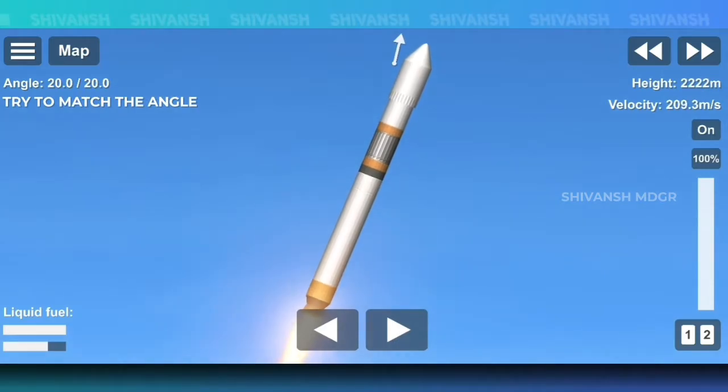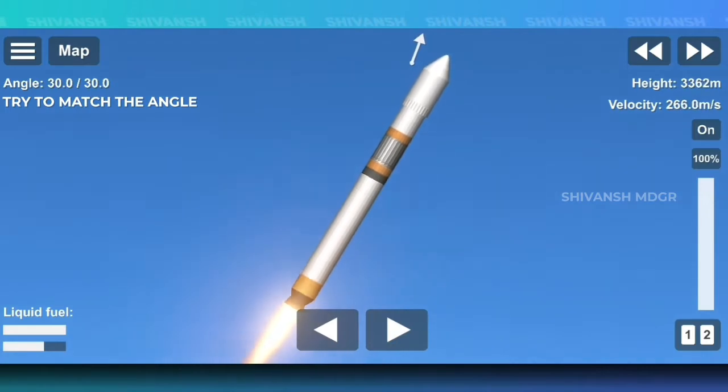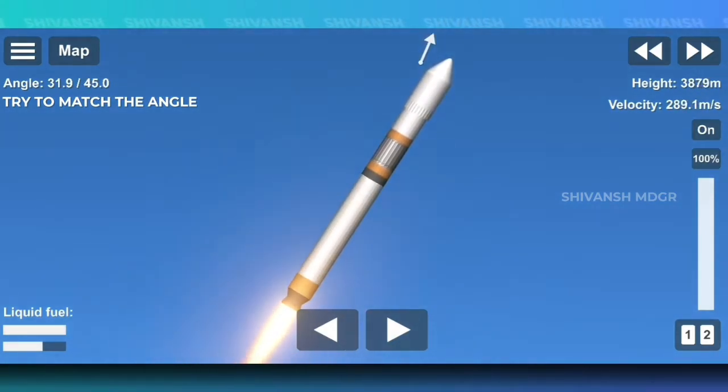There is a very important tip. You can see the angle on top. Try to match this — it will help in easier guidance of the rocket.